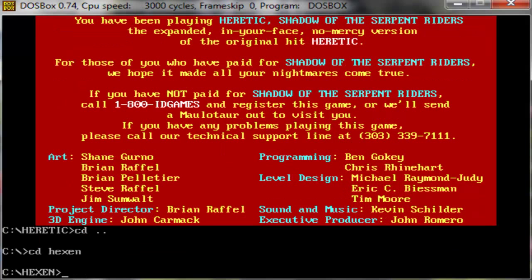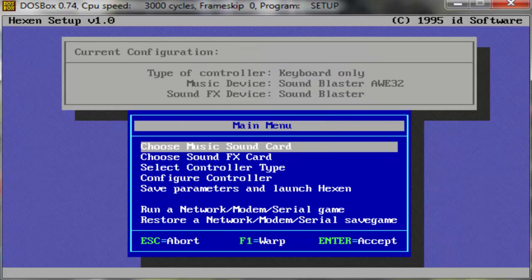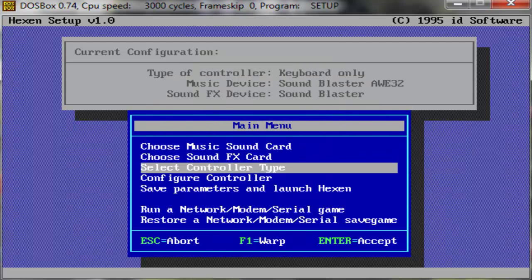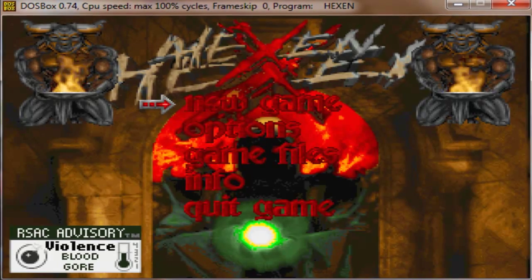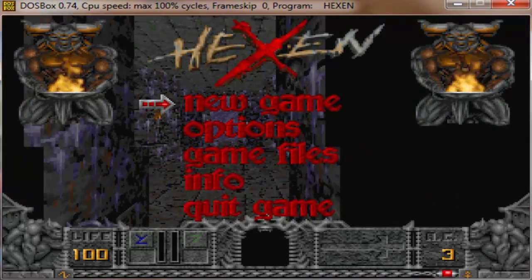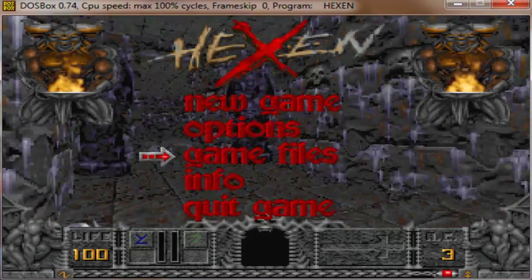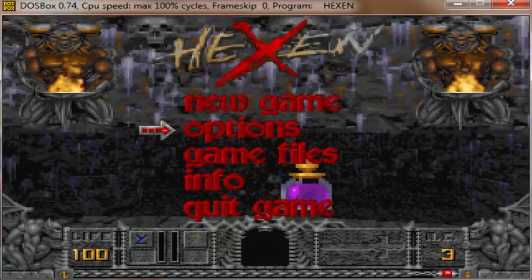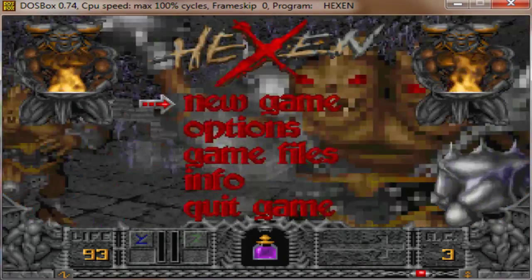Let's play the next game in this series, which is called Hexen. Hexen Beyond Heretic is the next game in this series. Let me just make sure I have the right setup here — RCA, just make sure it's on the right channels. Let's launch that. Alright, here we go — this is Hexen Beyond Heretic, the sequel to Heretic. It uses the Doom 2 engine, which you'll notice looks very similar to the Doom 1 engine with a few key changes. The graphics look a bit better and you have the ability to jump as well, which makes it more interesting.